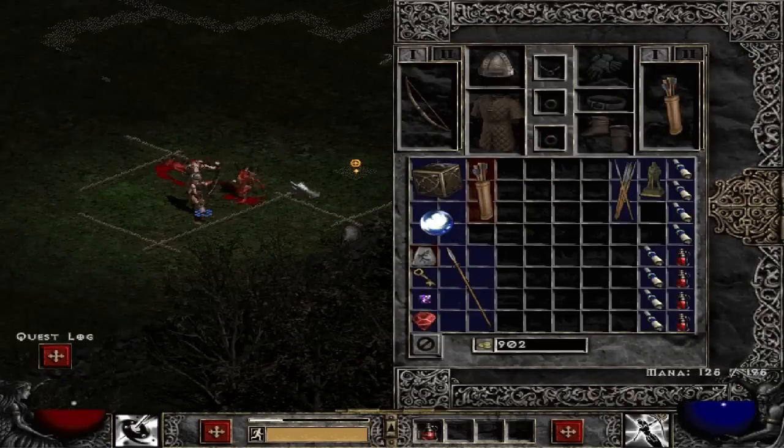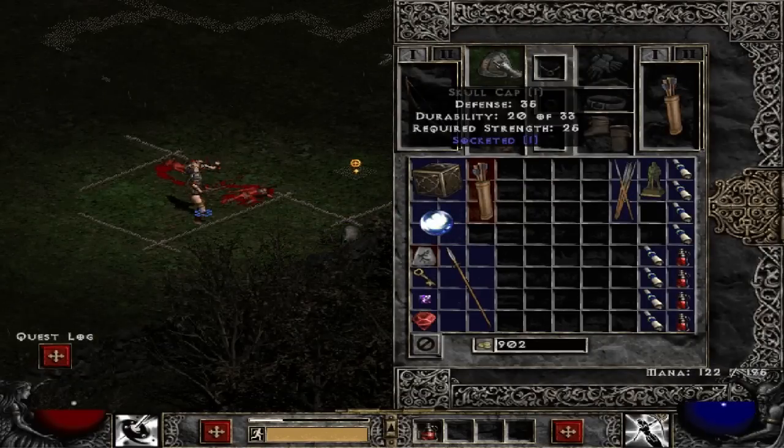So this skull cap — you'll notice it has a one next to it, and that's its tier. There's six tiers, or seven tiers actually, up to sacred. So it's one, two, three, four, five, six, and then sacred.